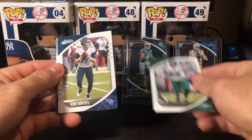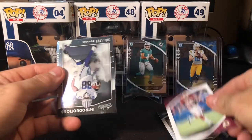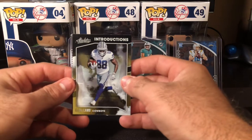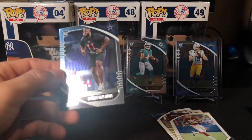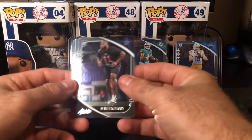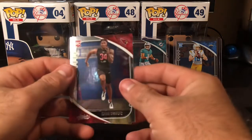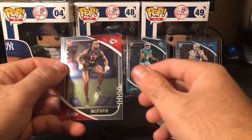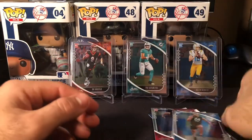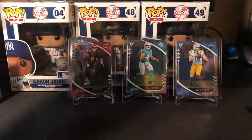Le'Veon Bell, Ryan Tannehill, Adrian Peterson, a nice Introductions CeeDee Lamb — very nice — it's back-to-back Cowboys, Neville Gallimore. Isaiah Simmons with a massive print line down the middle. Willie Gay Jr. And Jeff Okuda with another nice line down the middle. Hopefully not a theme for the rest of the box.